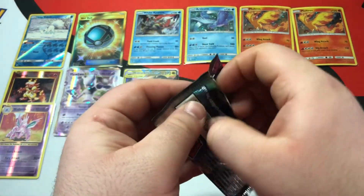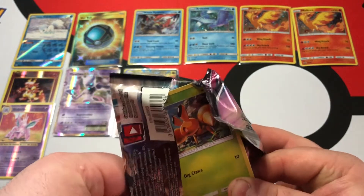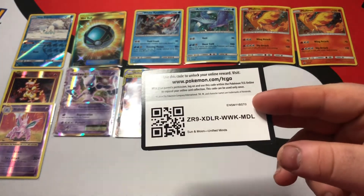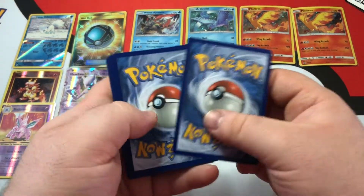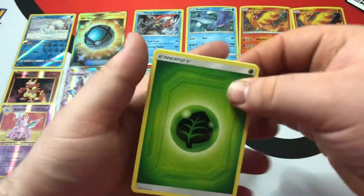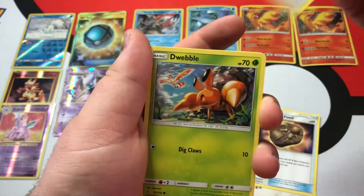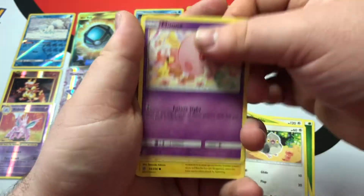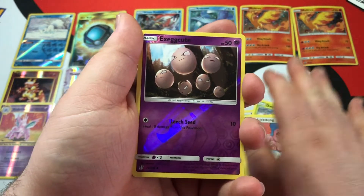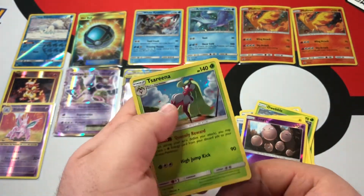Onwards to Unified Minds — we've got three of these packs, so three chances to get some awesome pulls. Unified Minds is a pretty cool set. I like all the tag team stuff — it's just a really awesome, cool concept for Pokemon cards. We've got Grass Energy, Vigoroth, Unidentified Fossil, Tornadus, Dwebble, Pidove, Moona, Pikachu looking super cute, Lickitung, Reverse Holo Exeggcute, and Sigilyph Holo. Awesome.